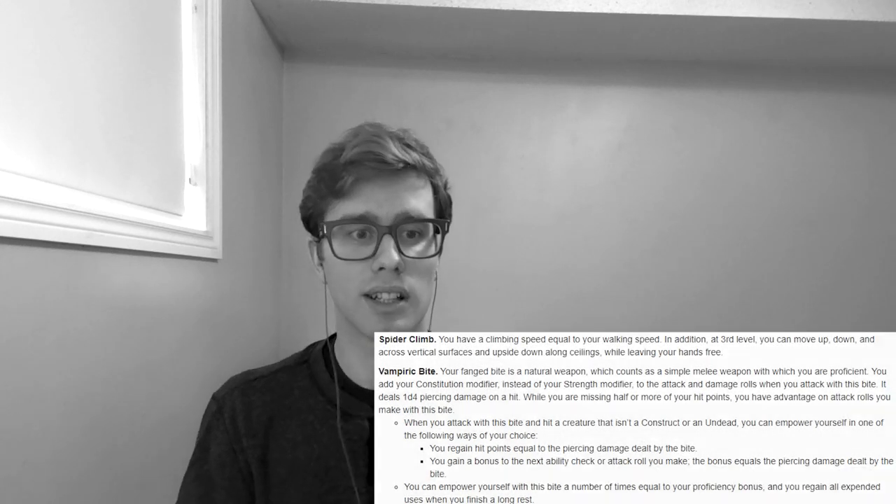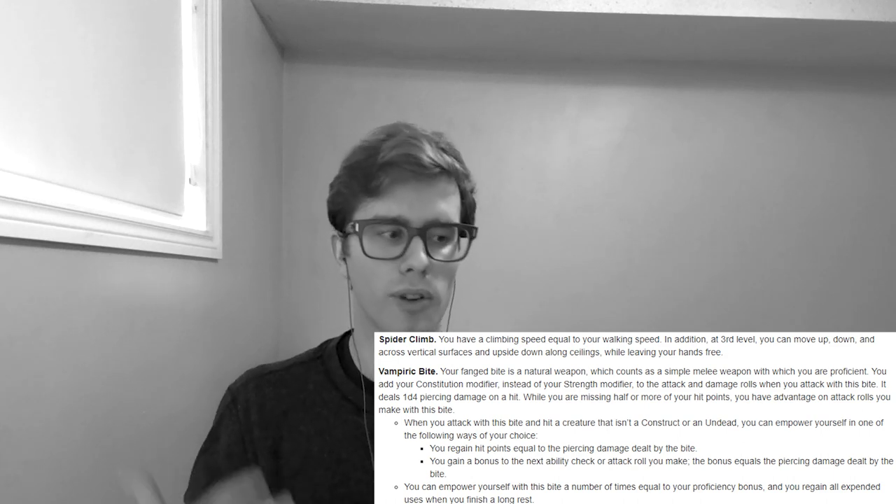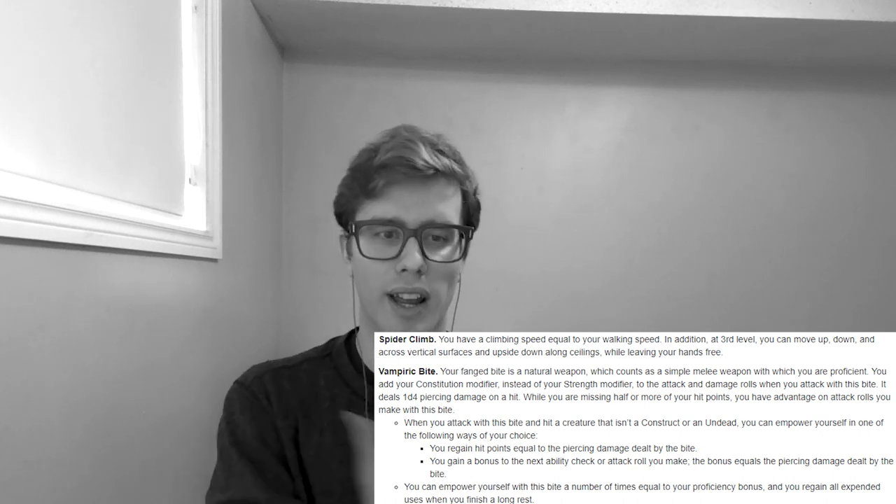Our second build is the vampire. The vampire is pretty interesting because it's going to be hard to make a full-fledged vampire, but we can get pretty close thematically. We're going to start off by taking the Dhampir lineage — all we really care about is that it gives us our vampiric bite as well as spider climb after level three. Both of those are very thematic vampire features. Something like a spellcaster or a martial character like a Paladin could work pretty well and feel very gothic. For us though, we're going to go Ranger — specifically Swarmkeeper Ranger — because we want to be followed around at all times by a swarm of bats.